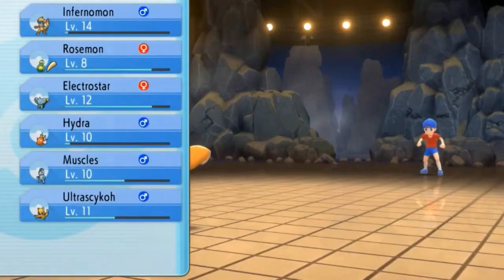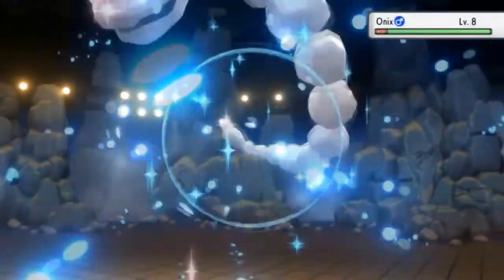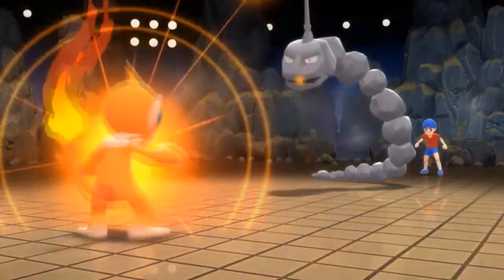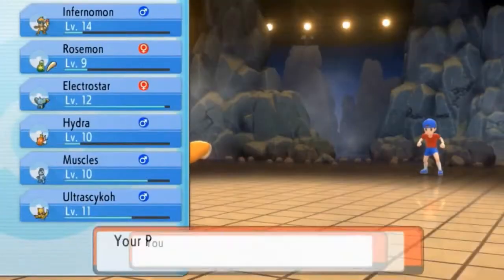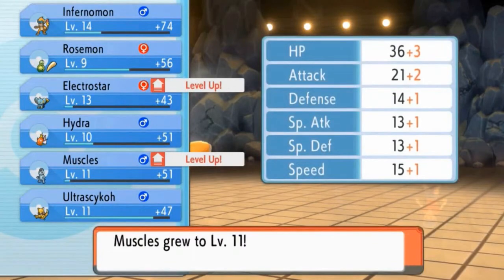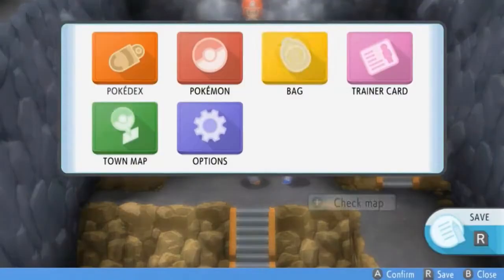Rosemont has grown to level 9, which is great. Now he's sending out an Onix — let's continue. Power-Up Punch for the win, and just like that the strategy is fulfilled. Muscles has grown levels again as backup for what's to come, and we have defeated our next opponent.